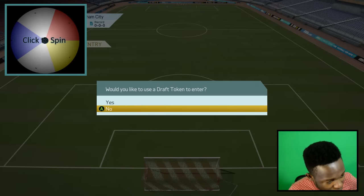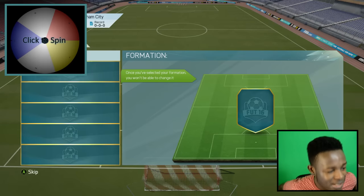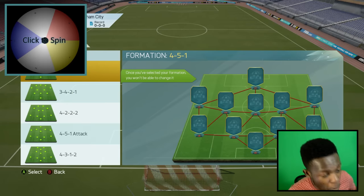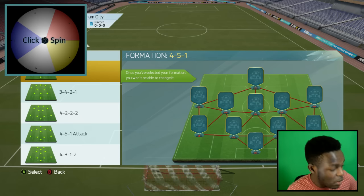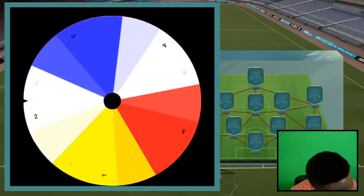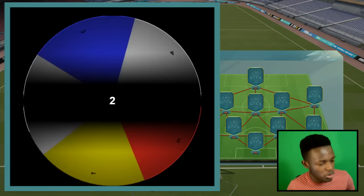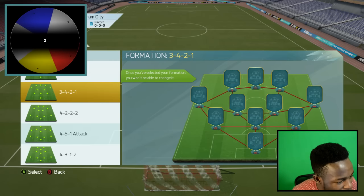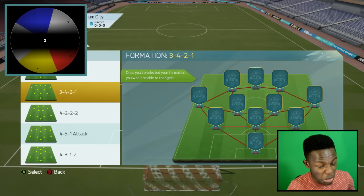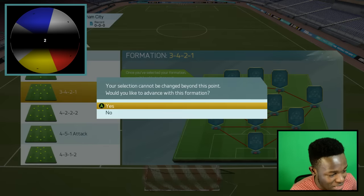Right, as you can see here I've got the message asking if I'd like to use the draft token to enter - I click yes, we're going to enter this. There are five formations, I'm going to click the wheel, spin it, see what number it gives me, and that's the formation I'm going to go for. The wheel spins and we get two, so I'm going to use the second formation - three, four, two, one. That is not a good formation at all, but the wheel's called it so we're going with that.